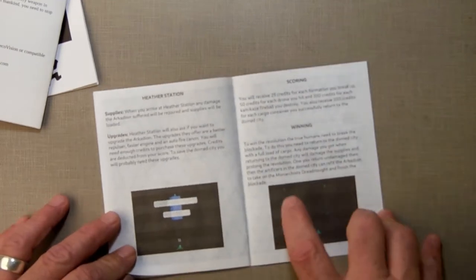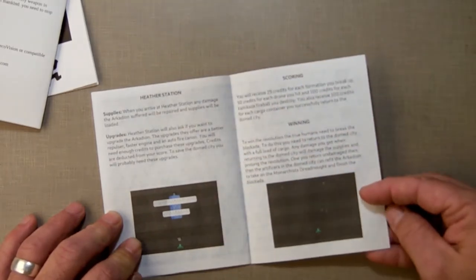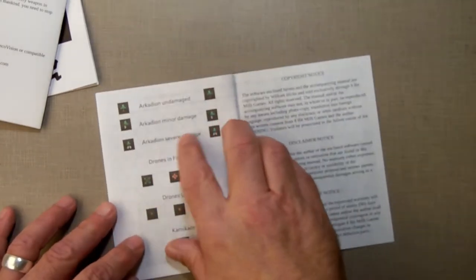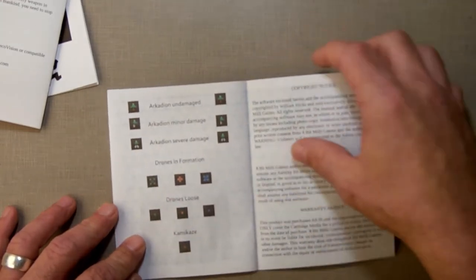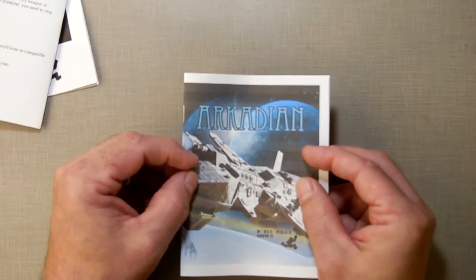The Heather station and the ships — you really can't tell too well on my print because I printed it in draft mode to avoid eating up all the ink. But you can see all the ships in there, the stars in the background, and all the various ships. The ships now have two names: the drones are broken into formation loose drones and kamikazes.